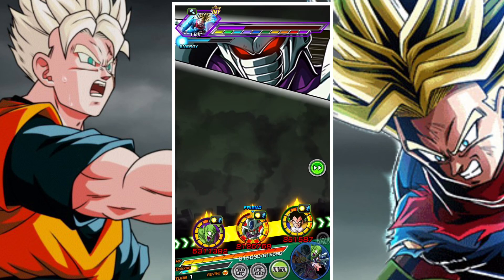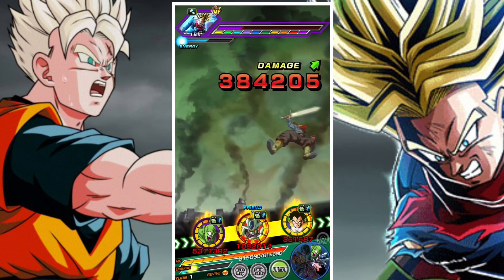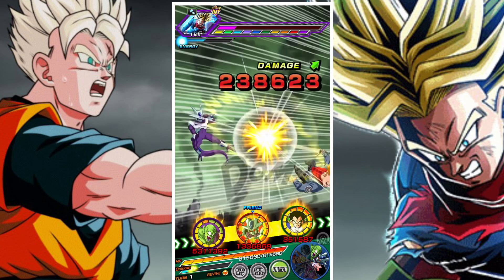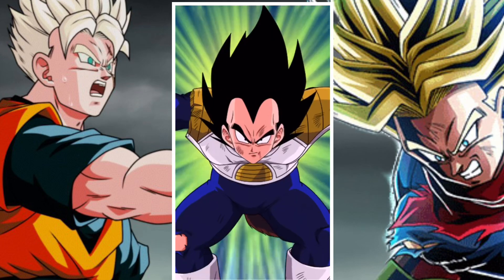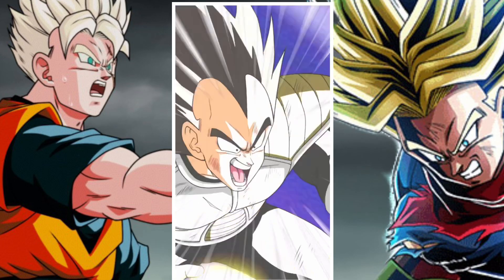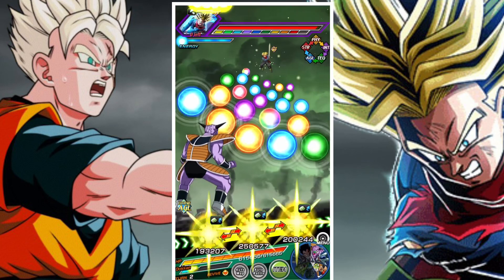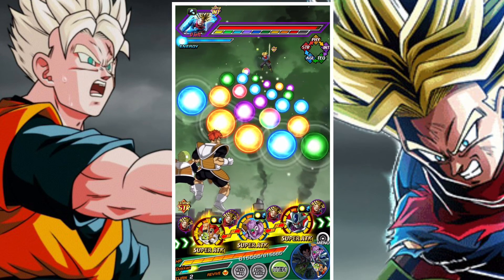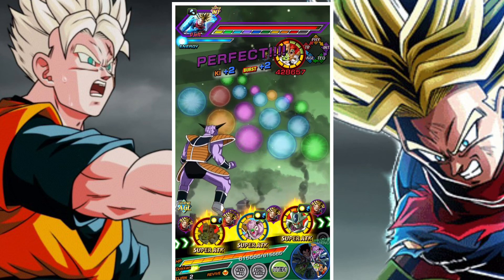If you have Tekzamasu you should use him, because he's a very good lead — he's got a 150% lead for extreme types, an extra 30%, and a lot going on. You should be using the best units you can at all times; it's not just an optional choice.